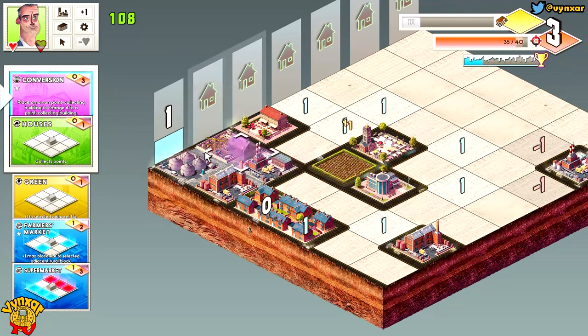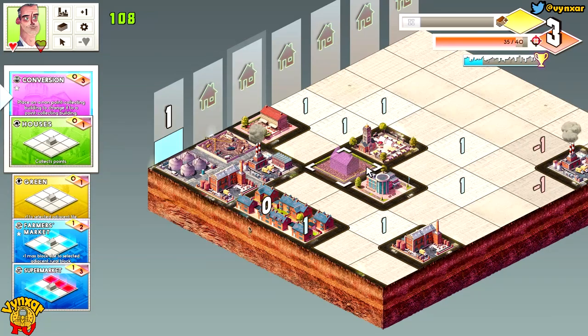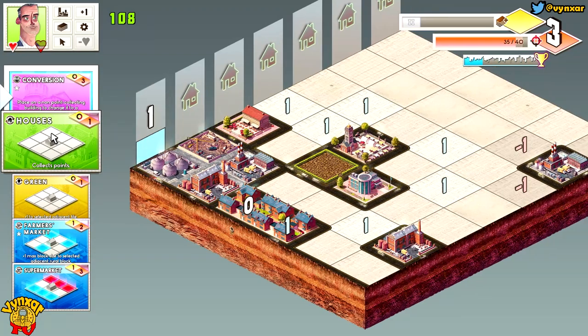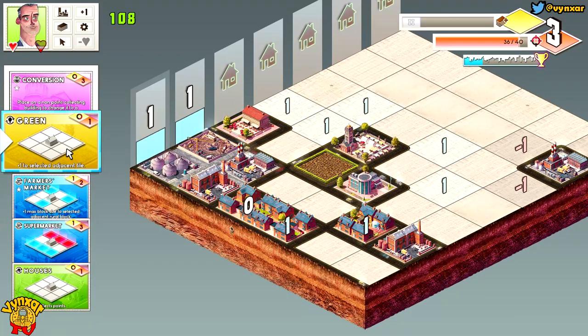Did I miss — what have I done? I thought it was a farm but it was farmland, so it's not the same and it's going to be an issue. I could use this card to make up for my mistake, but not yet. Let's make a house over there — I've got one point on each, and I could use the green to make one more point on this line.